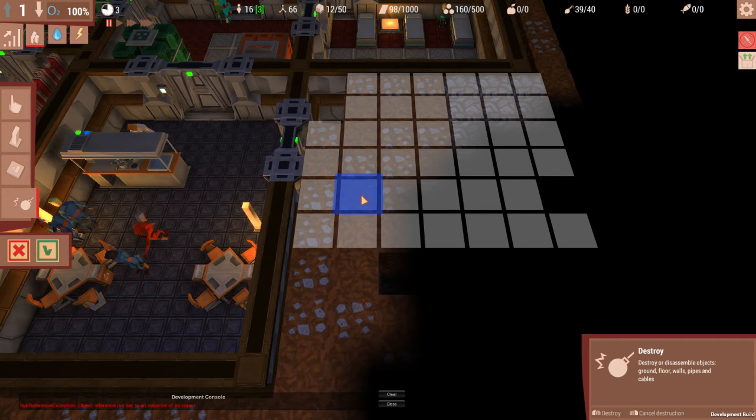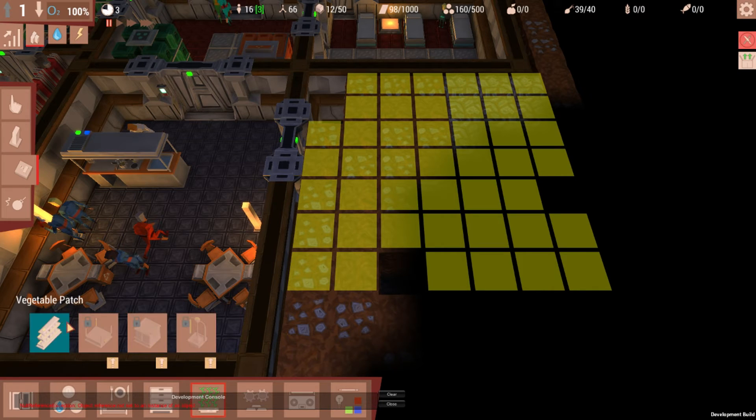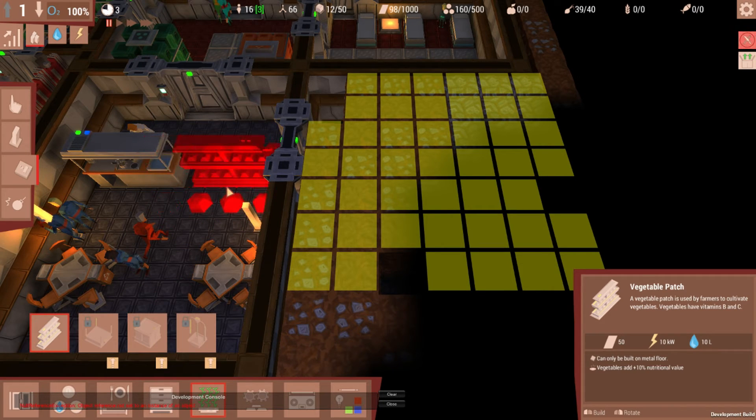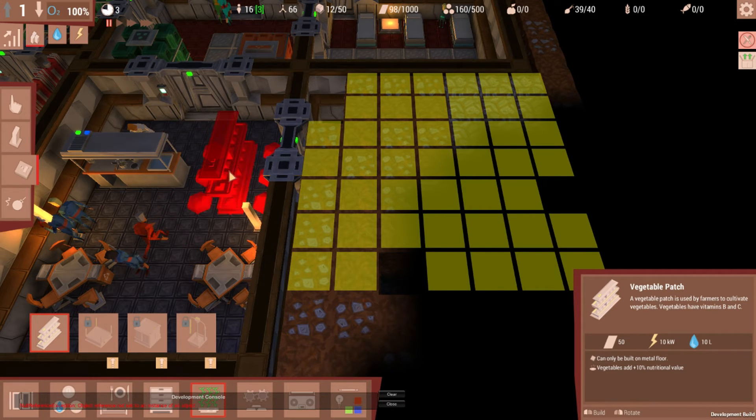The grow things are three blocks long. All we really need in here are the farm things. We go to farming and the vegetable patch — it's three blocks. We also have grain patches which we can't do yet, fish aquariums and fruit bushes. But at the moment we're going to have vegetable patches, and I want to place them this way.